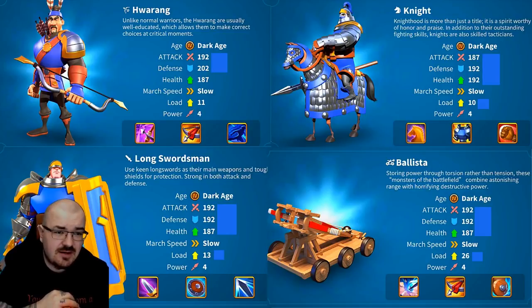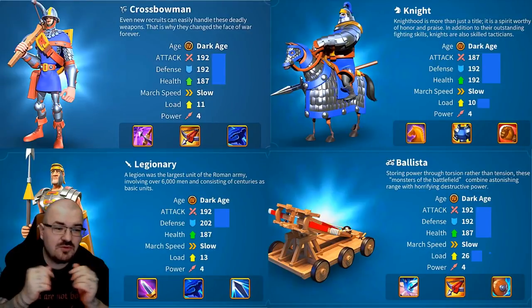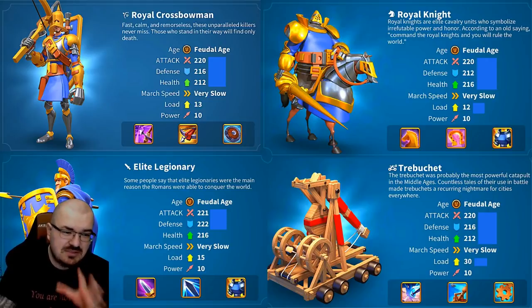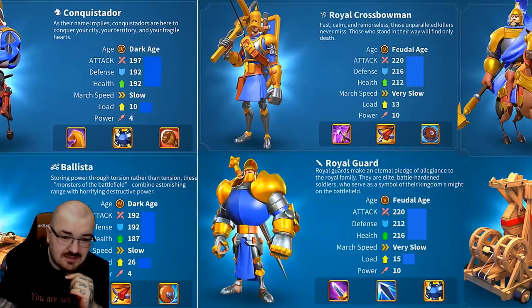This is Harang — I think this is Korea. Korea is the last one. This is going to be a short video and I worked so much on it. Now we have Rome. Look at that Legionnaire — that guy has such a sad face. Elite Legionnaire: 221 attack, 222 defense, 216 health. Once the slideshow is over I'm going to pop up the pictures quickly. This is Conquistadores.